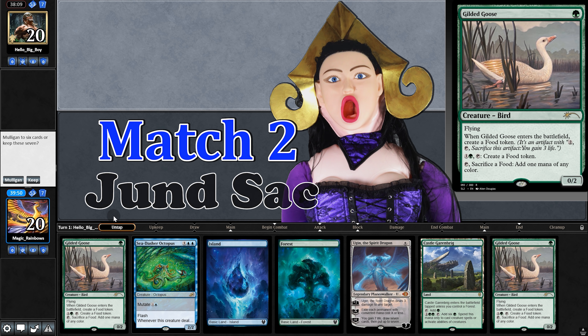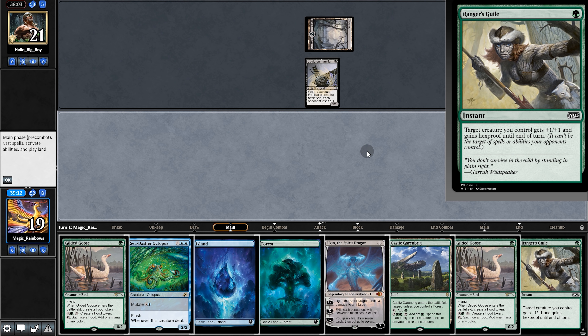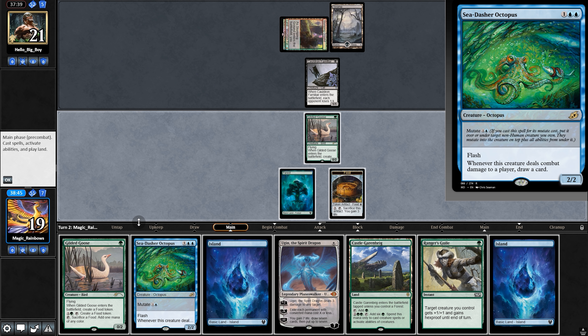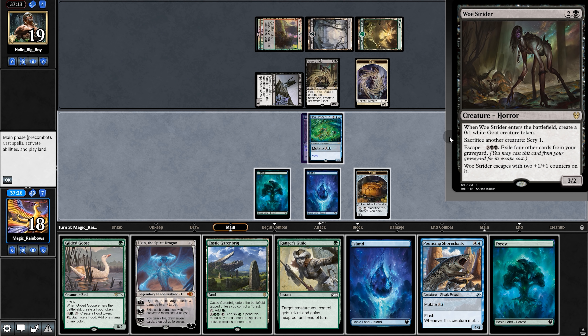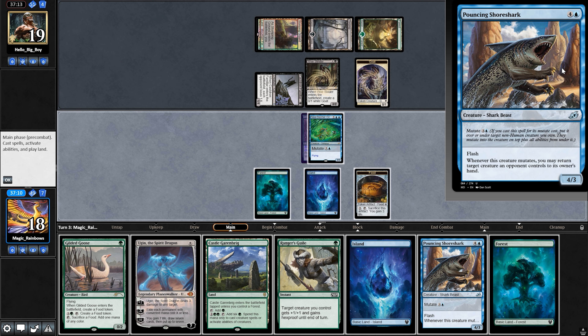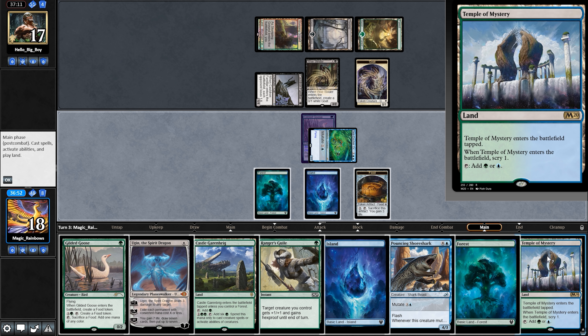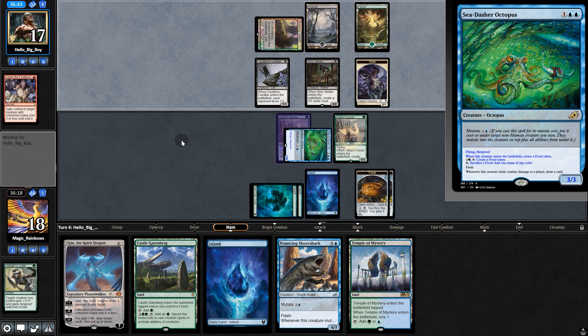Opening hand for the next matchup — not spectacular but we have turn-one Goose and turn-two Octopus, so that should work. Opponent plays Cat; we play Goose and pass back. Opponent plays Land and passes. We mutate Octopus and draw a Shoreshark. Since opponent has Woe Strider to sac, we need to watch out for Claim the Firstborn — so we'll either play Shoreshark to raise our mana cost, or use Guile. We go with Guile. Opponent plays Claim the Firstborn — but Guile protects us.